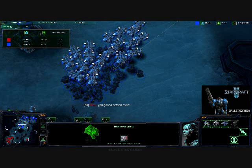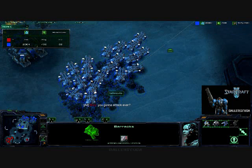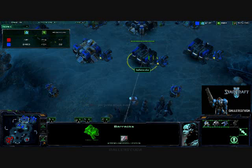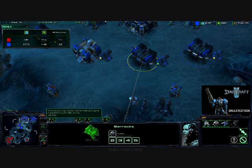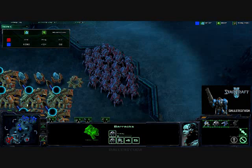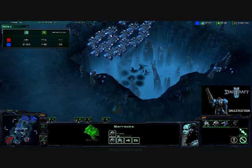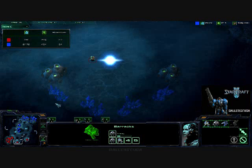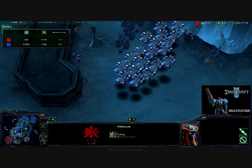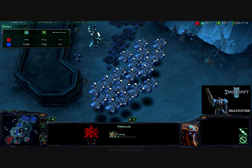I'm kind of upset that he asked if I was going to attack. I was pretty close to attacking anyway — I think I was waiting for 200 supply, which wasn't going to take much longer. He's getting impatient and I'm letting that affect me — bad move. So I do attack here, but I'm still going to try to throw him off with some psychological warfare. He is just now getting his third base, so I don't think he wanted me to attack, even though that's exactly what his comment did.